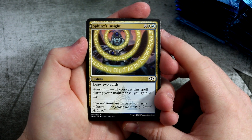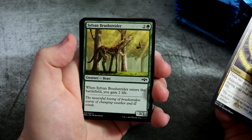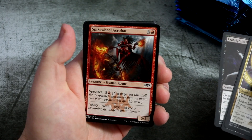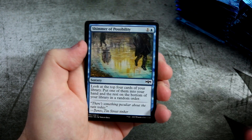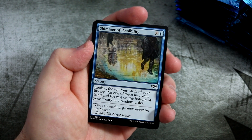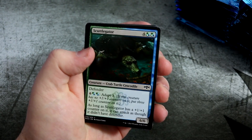So we start off with a Sphinx's Insight — draw two cards, and if you cast it in your main phase you gain two life. Pretty sweet. Sylvan Brushstrider. Consigned to the Pit — destroy target, costs six for a sorcery. Spike Will. Acrobat. Shimmer of Possibility — I've been using that in some Arena decks, it's been pretty cool. Sort of a way for going through your deck: look at the top four, put one in your hand and the rest on the bottom. Pretty sweet card.